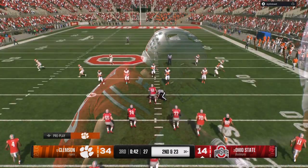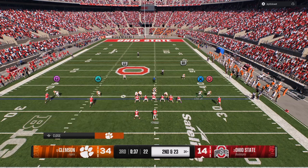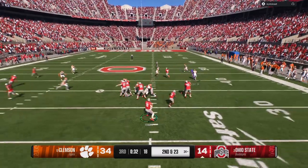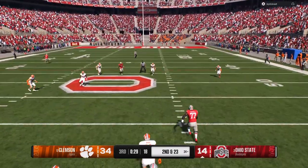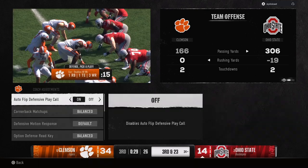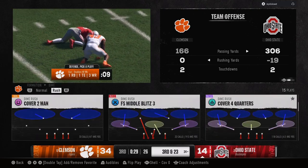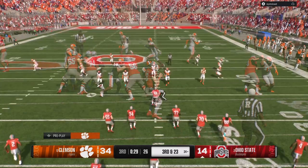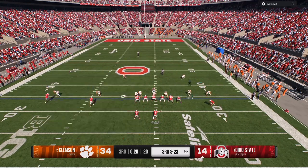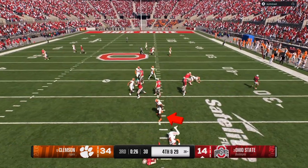You can see the cover zero shell — everything versus what my opponent is trying to do can be guarded with it. Now, the difference when you are going against gun trips or different formations like that, that's when you're going to want to play around with your shells. In my defensive package on my Patreon, I like to use the cover two man shell against trips because I want as many people in proper alignment as possible. Trips and five wide will spread your defense out. I like to have that linebacker in the box so I can send these Patreon blitzes super fast.